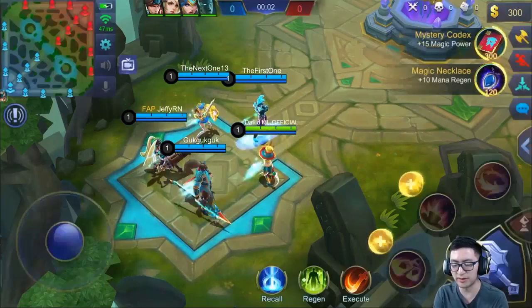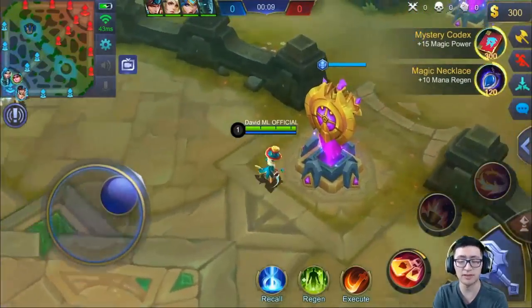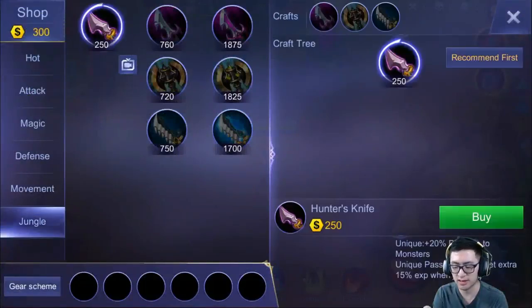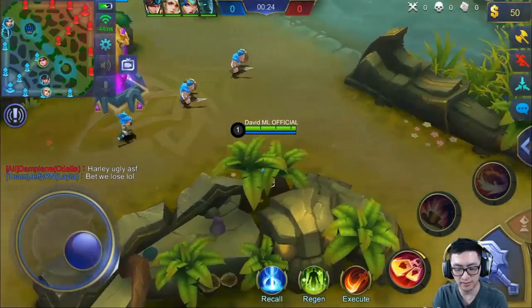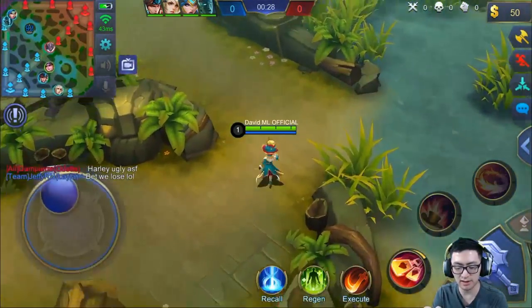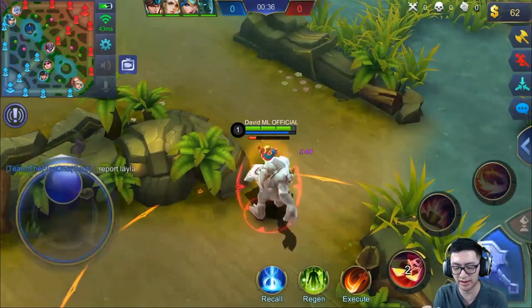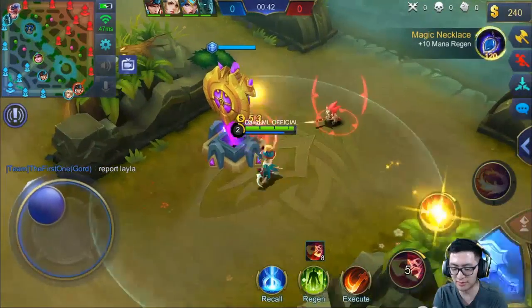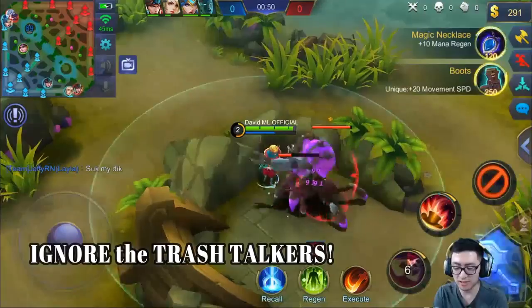In a lower elo, taking Retribution is what you do to farm up faster. But in a higher elo, once you get a more intense game, make sure you take something more important. Execute on Harley is something I always do — doesn't matter what elo I'm in. Right now I'm in Mystical Glory on my main account and I still take Execute because it helps me get the kill so much easier. Let's go ahead and buy our jungle item, change our setting to lowest HP target — this is going to help us farm faster. Odette saying Harley is ugly. Whatever makes you happy. And sure enough, somebody said I bet we lose. Report Layla. A lot of trash talking already. We're going to farm this jungle — the ideal situation is to get a small camp and quickly take all the minion farm.